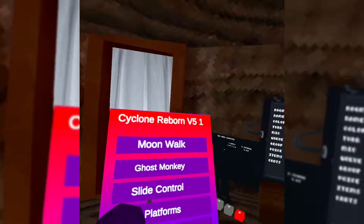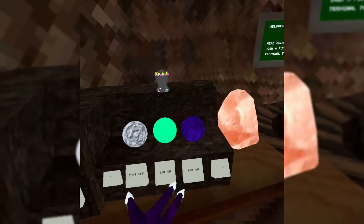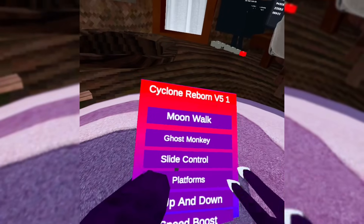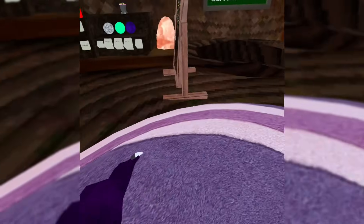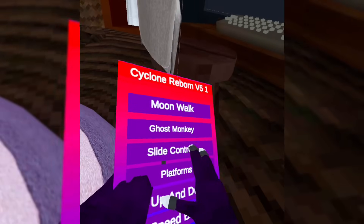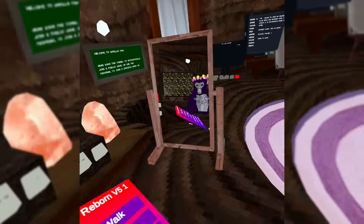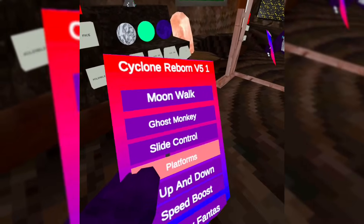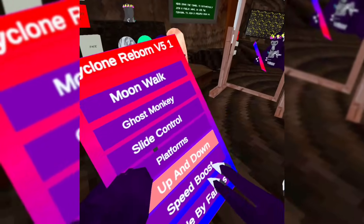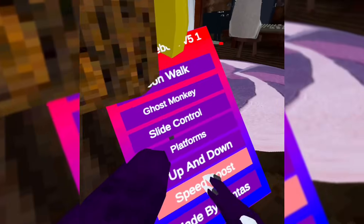Round platforms, steam long arms, no clip, fly. Next is Cyclone Reborn V5 — I'll put the APK in the description. Features: moonwalk (actually works, pretty cool), ghost monkey (needs lobby), slide control (works — lets you do sharp turns on ice), platforms (trigger to go up, left trigger to go down), and speed boost which gives a big speed boost. Made by Phantos — not a mod, just a credit.